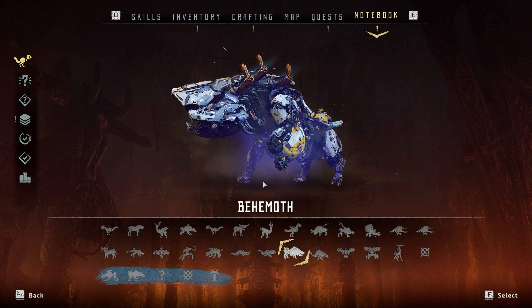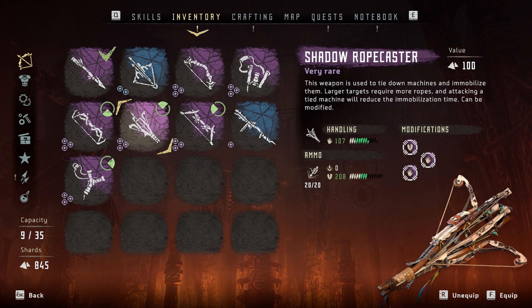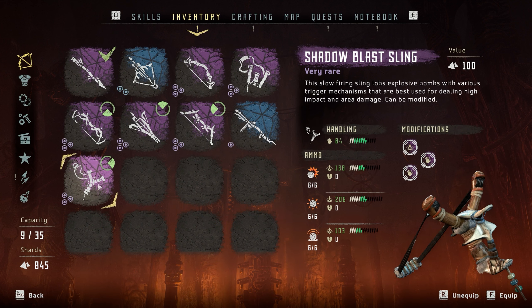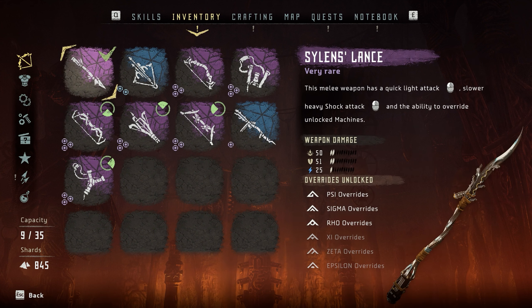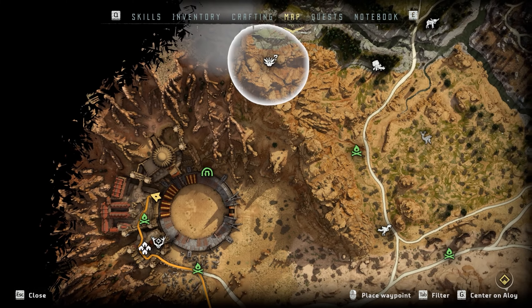For weapons, we'll be needing the Shadow Rope Caster to tie down enemies, the Shadow Warbow which contains the freeze arrows, and most importantly the Shadow Blast Sling which contains sticky bombs because it creates a large amount of damage. It's also a plus if you have the Shadow Sharpshooter Bow, and my spear is upgraded — the Silenced Lancewhich can be used for powerful spear attacks, though it's not critical.